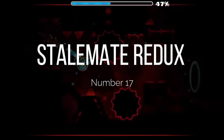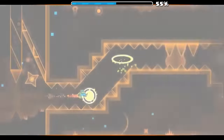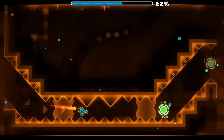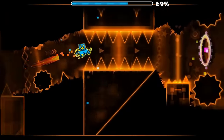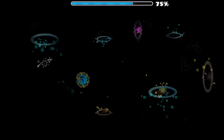At number 17, we have Stalemate Redux. I think this level has a really nice atmosphere and does a really good job of feeling at least somewhat intimidating, despite the fact it wasn't really the hardest level when it came out. Except for the last part, which just feels like very generic early 2.1 decoration. But the chess piece and the background art at the drop, and other details like that, are really cool and stick out to me.